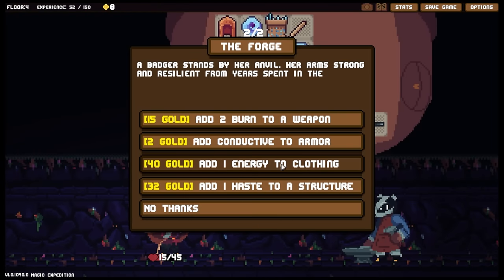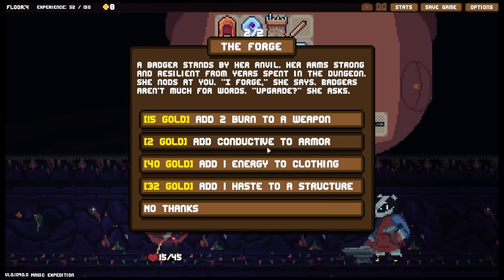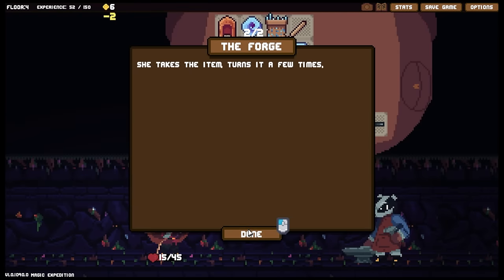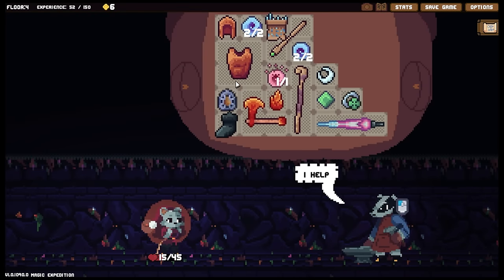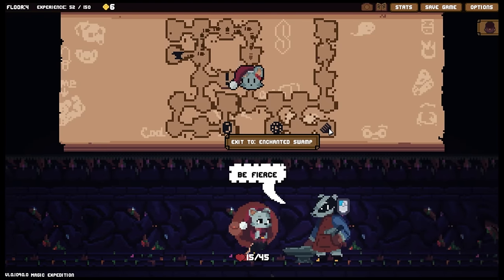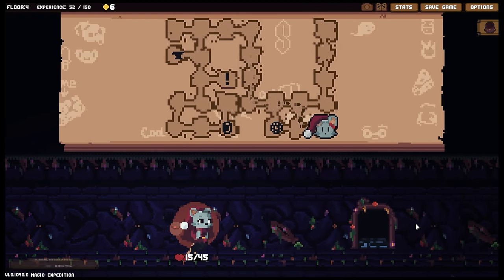Passing up the tasty fly — I know it sucks but getting the bronze brass plate I think is more important to me. Do we even have enough money though? 40 energy to clothing so we absolutely didn't. But conductive to armor we can do. Let's get conductive on that armor — this way I've got some more flexibility where I place it whilst maintaining the magic flow. All right, into the next fight.